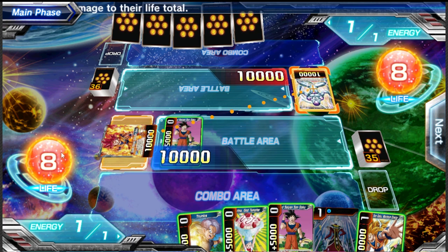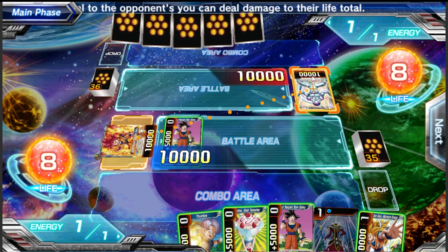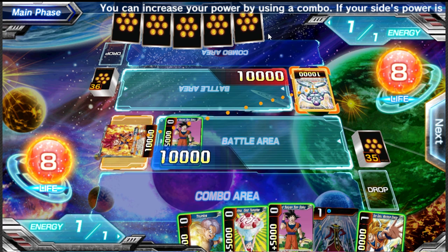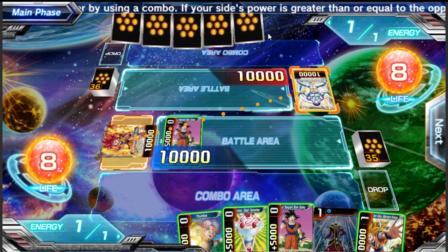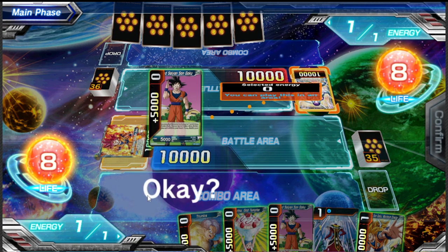Now that we're attacking, we're not going to boost this Goku because the opponent is at eight life. If they block, they lose card advantage — they'd have to put cards down to protect Frieza. When you take damage in this game, these eight cards in the life zone represent the top eight cards of your deck. One card gets added to hand every time your leader takes damage. So if my attack succeeds, their life goes to seven and they add one random card from life to hand.